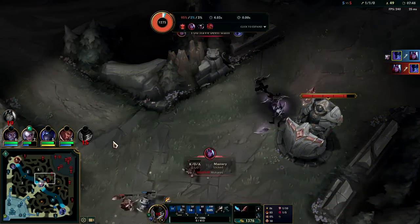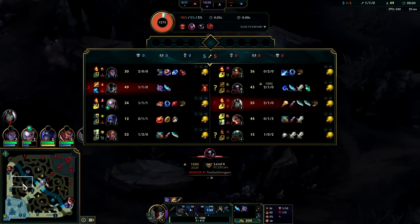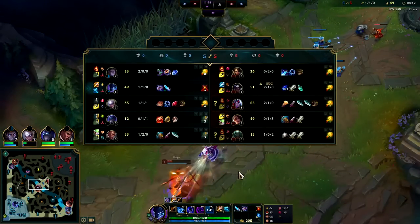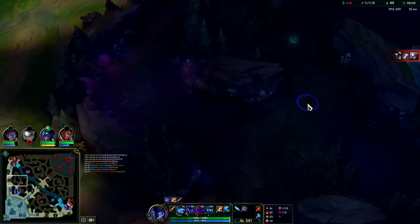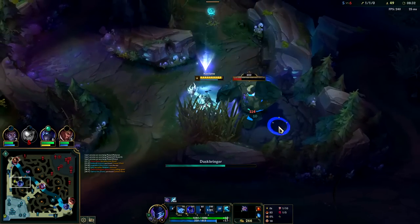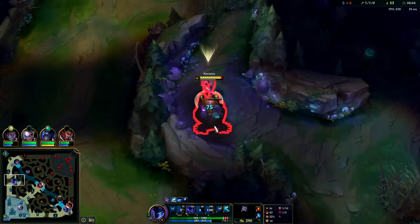I'll just take the kill — I'm dead though, it is what it is. I want to back for Umbral and use my R to get an Ultimate Hunter stack — we'll take the death on that one. Red buff's up, blue buff coming up soon. We could even path topside then clear down through bot side. We hit roughly an eight-minute Umbral, which is still pretty good considering how the early game went with a lot of waiting around for laners who simply don't want ganks.